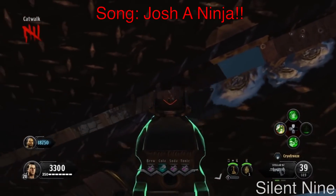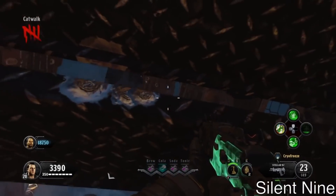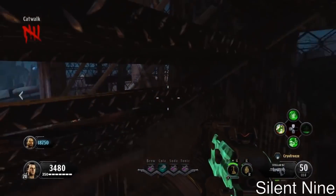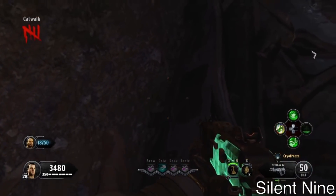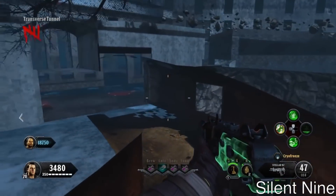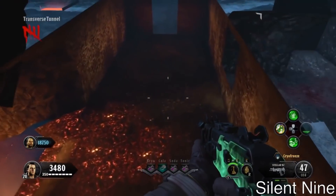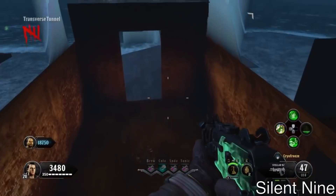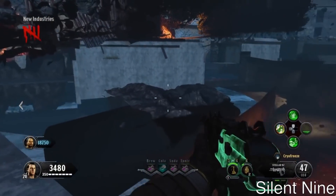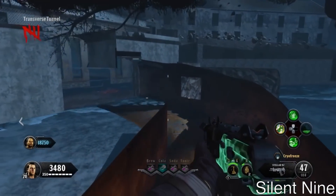Hello guys, it is Silent9, showing you guys a brand new insane fully outside-of-map glitch on Blood of the Dead — a pileup glitch outside of the map. This is after the recent patch, which is 1.04. You will need two players to do this and a certain elixir, so keep that in mind. The founders are MPC and me, so if you make a video give us a shout out. MPC's link is down below in the description.